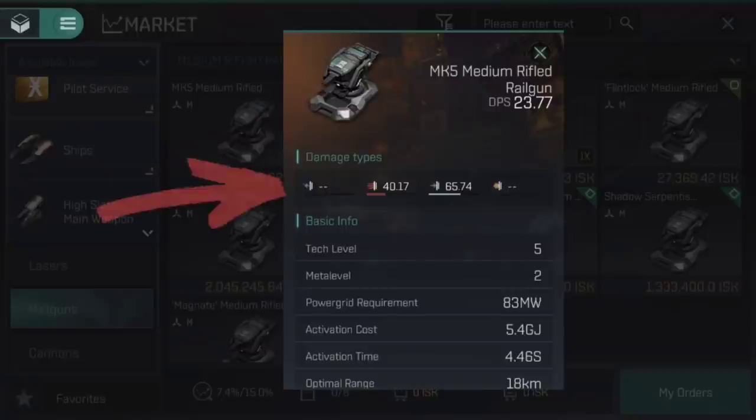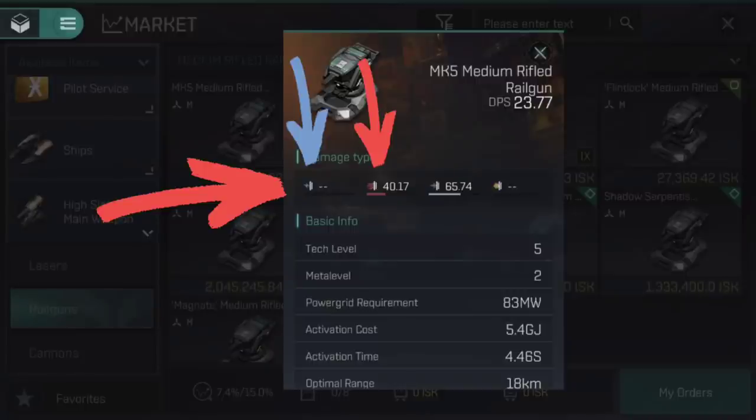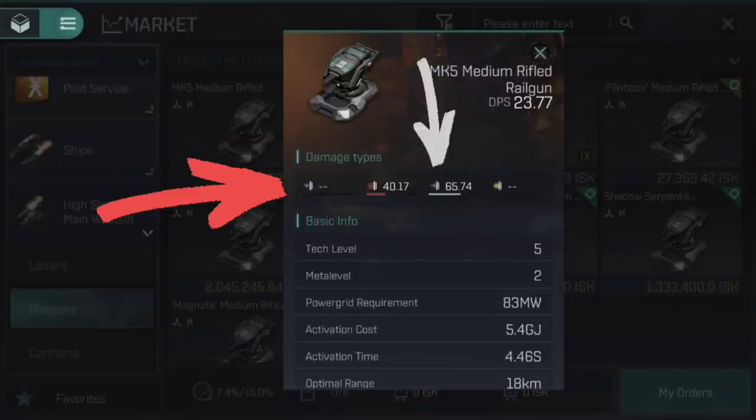At the top we have the damage types. From left to right, these are electromagnetic, thermal, kinetic and explosive. Different ships have different resistances to these damage types, but suffice it to say that electromagnetic and thermal tend to be more effective against shields, whilst kinetic and explosive tend to be more effective against armour. As you can see, this Mark V rifled railgun has a tendency towards kinetic damage, with some thermal in there too.